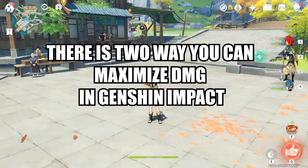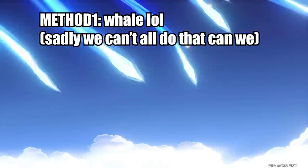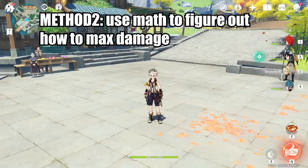There are two ways you can maximize your damage in Genshin Impact. The first way is to simply pull a Constellation 6 character or 5-star weapon. For those who are less fortunate, we have to resort to the second way, which is to use math to figure out the best way to maximize your damage.